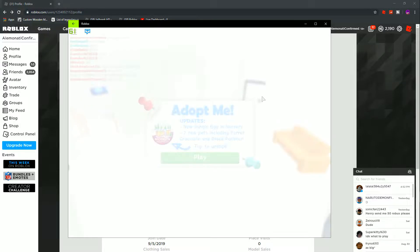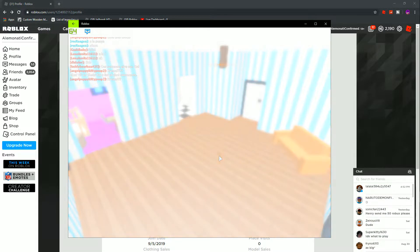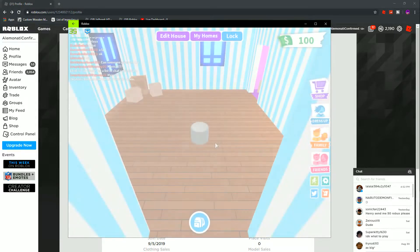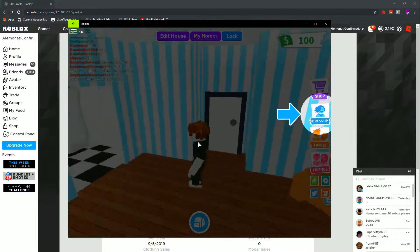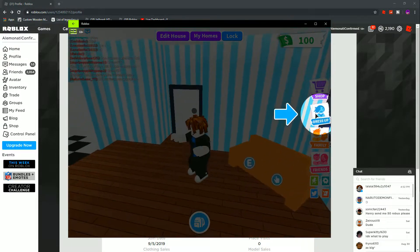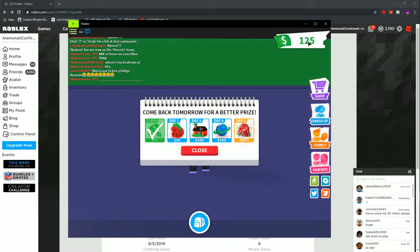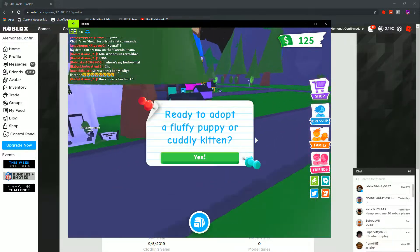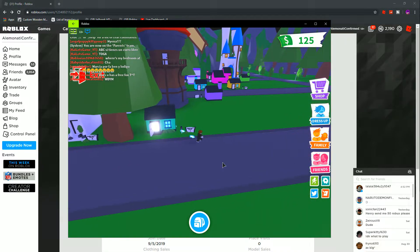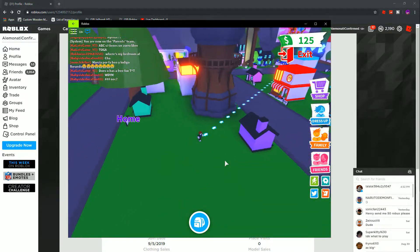When you create a new account or join Adopt Me for the very first time, you will get $20 in starting money. When you go outside, you will get $25 plus another $100. So I am now in my other character's game and I'm going to look for that player's house.